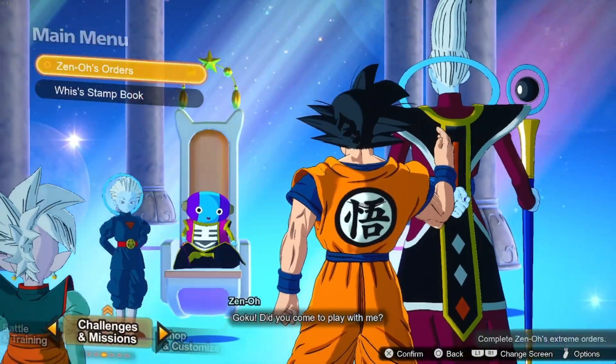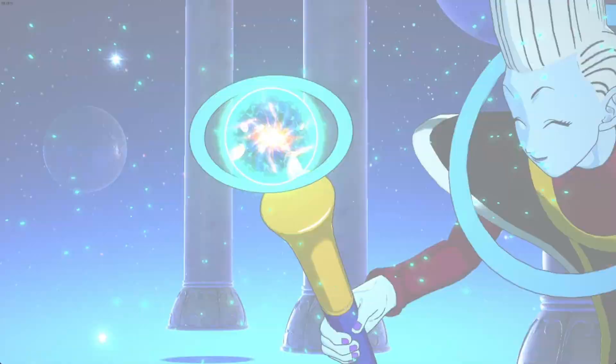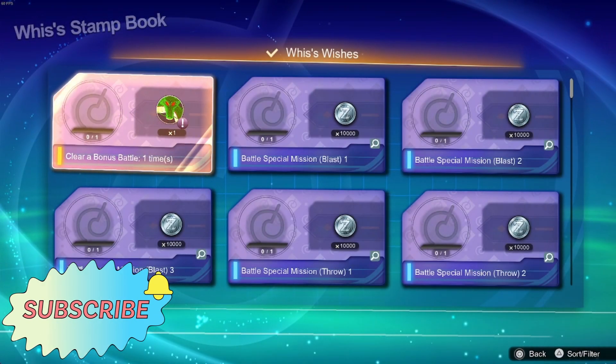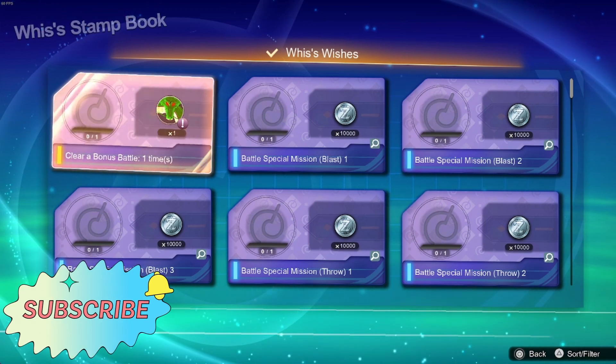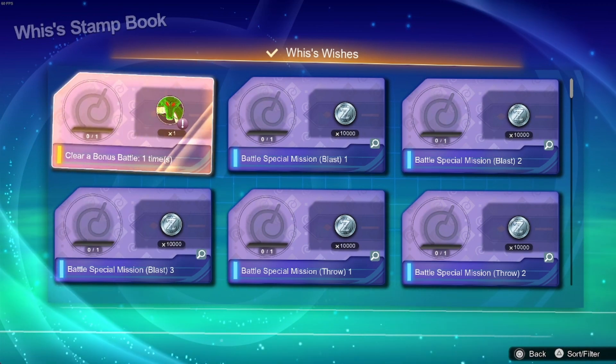Come to Challenges and Missions — I believe it's Wiese's Stamp Book. I don't know if I have any more left, I might have done all mine. There's one I haven't done: clear a bonus battle. So that's a guaranteed Dragon Ball right there. Make sure you do all those. That's one of the two ways to get Shenron's Dragon Balls.